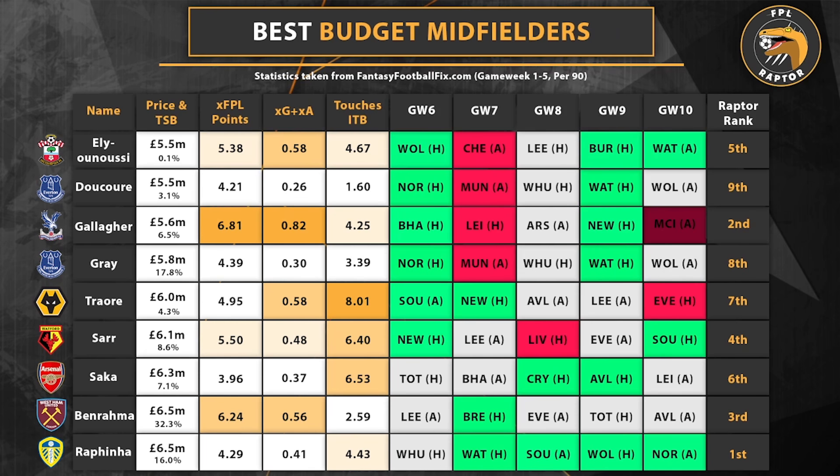We've got three different underlying statistics for each of them. You want to look at more than just three underlying statistics, but there's only so much you can put on the screen. The three I've gone for are: expected FPL points per 90 in the first five game weeks — this incorporates basically every metric from Fantasy Football Fix and lets you know how many points the algorithm thinks a person should have scored per 90 based on the underlying statistics. We've also got expected goals plus expected assists, which is basically expected goal involvement per 90, and touches in the box, which is normally indicative of a midfielder that is going to have quite high goal threat. We've also got the next five fixtures using the FDR colors from the official FPL site, and then a Raptor rank combining everything: eye test, statistics, fixtures, and how nailed the player is.